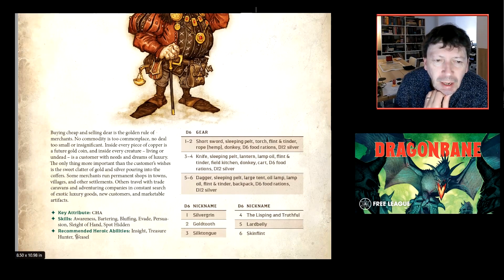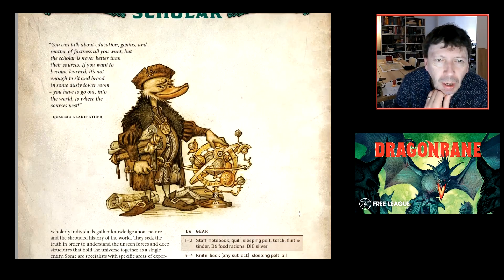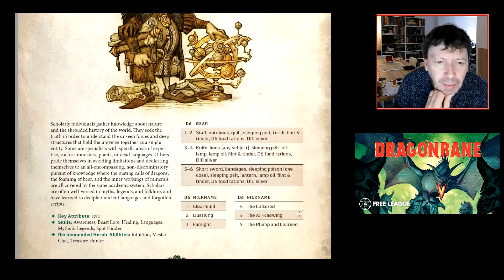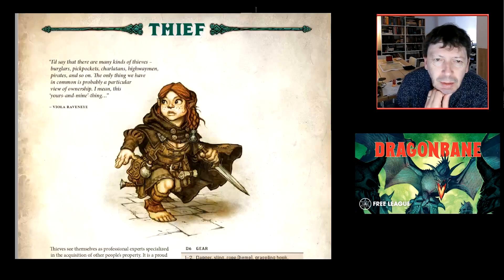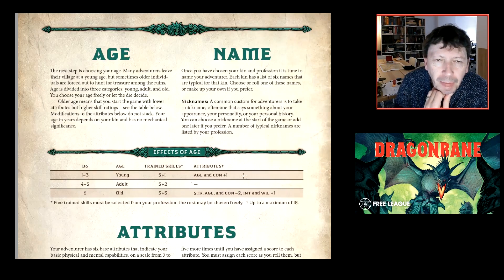Merchants had a lovely heroic ability called Weasel — I'll come back to that. Scholars, thieves, backstabbers, assassins, and cat-like abilities. That's a very good looking mallard on the scholar page.